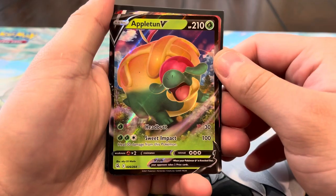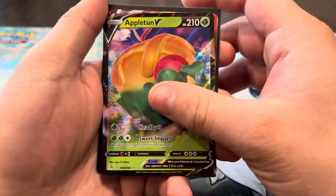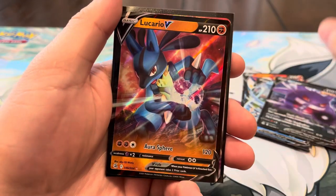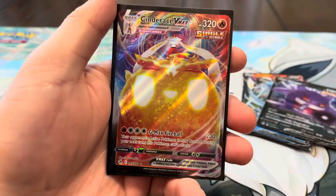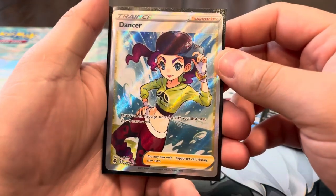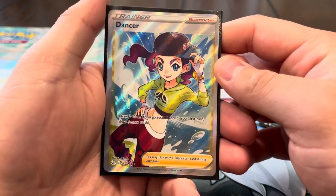Alright guys, recap of the video. We had a total of eight ultra rares and six holos for a total of 14 hits. Ultra rares: Appletun V, Serena V, Cinderace V, Inteleon V, Gengar V, and Lucario V — way too many V's, six total, which is insane. We also had a Cinderace V-MAX, which is pretty cool. Best pull of the video is the full art Dancer. Overall a decent box — nothing crazy, not the worst. If you enjoyed the video, please like, subscribe, and comment. See you in the next one!